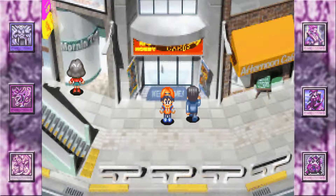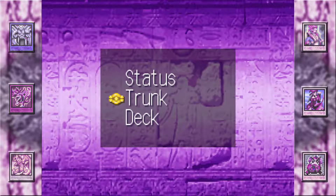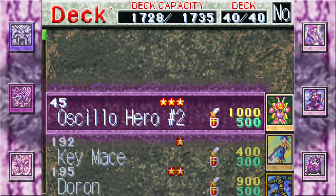I blew all my money on Mystical Sand because I think she's hot, but I forgot about my deck capacity. The duelist level tells you the highest level of cards you can use, so I can only use cards up to a cost of 117. The sum of all card costs in my deck has to be less than or equal to my deck capacity, which is why I only have one Mystical Sand.